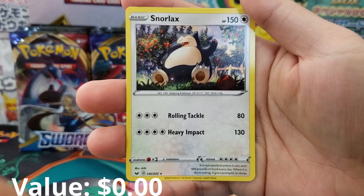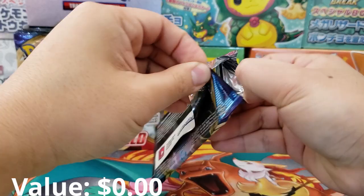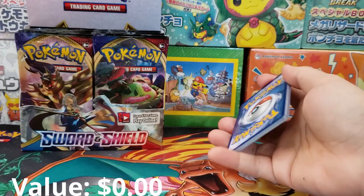There's also quite a few full art trainers in the Sword and Shield base set. We got Marnie, Professor's Research, as well as the Zamazenta V card. So plenty of cards worth $20 or more — any one of those could make our money back. Even the Holographic Reverses could be pretty decent value as well.